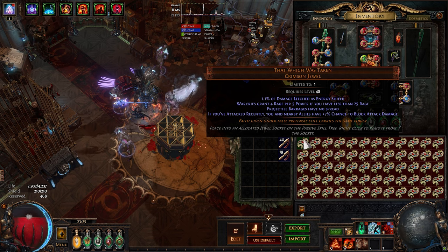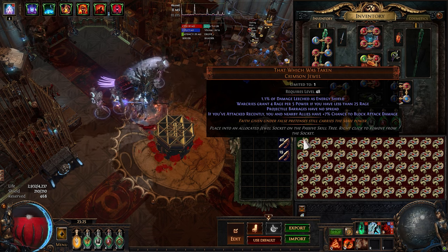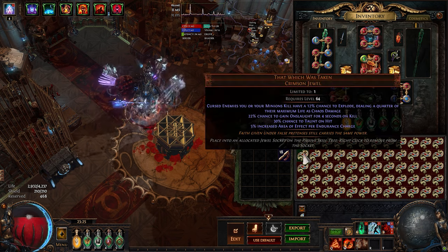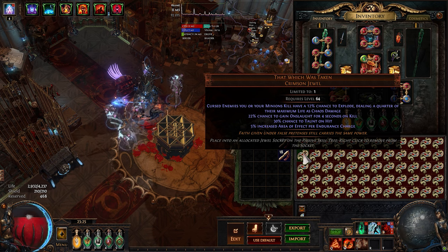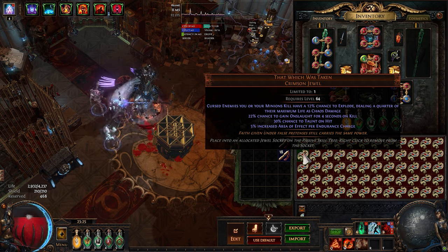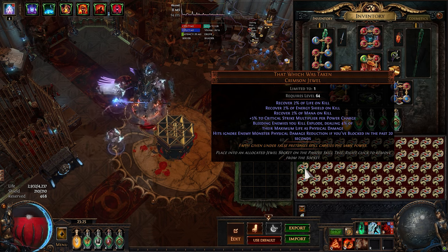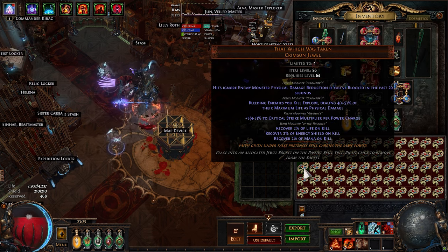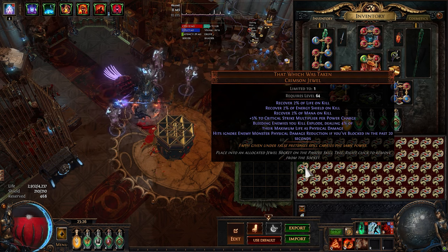First one — not that good. Damage Leeched as Energy Shield and Warcry. Next, Explode mod with Onslaught, and AoE per Endurance Charge — that could be good. Crit Multiplier with Recover on Kill — I'm not sure, I'll price check this later.